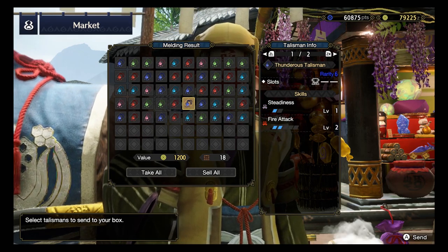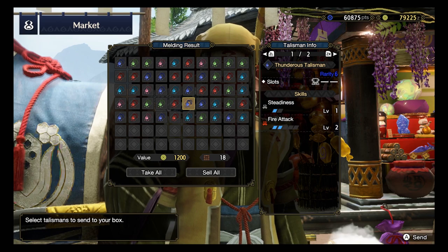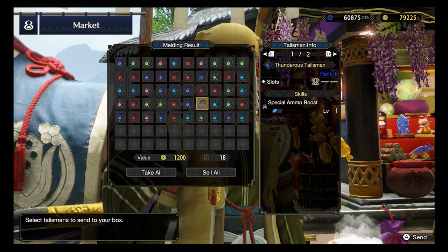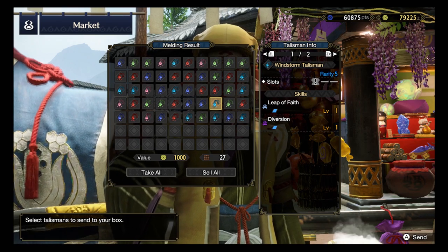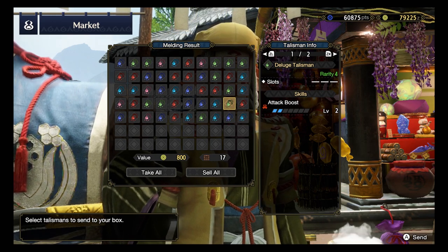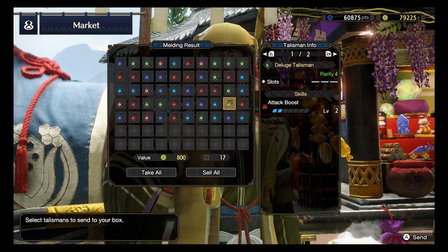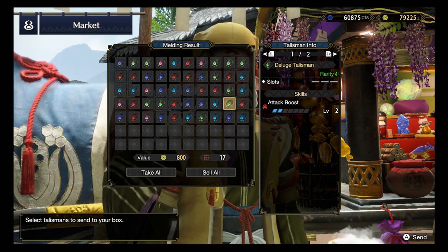Steadiness, Fire Attack 2 with a level 2 slot. Hey - so far we have not encountered any Weakness Exploit, not even a level 1 in any of these talismans. What are you doing?! Special Ammo Boost with level 1 slots from a Rank 6. Leap of Faith, Diversion again with a level 1 slot. Rank 4 - wow - Attack Boost 2! But no slots - oh my god. If there was a slot in this talisman, immediately it would see some use. If this came with a level 2 slot, straight away this talisman could give us Attack Boost level 3.